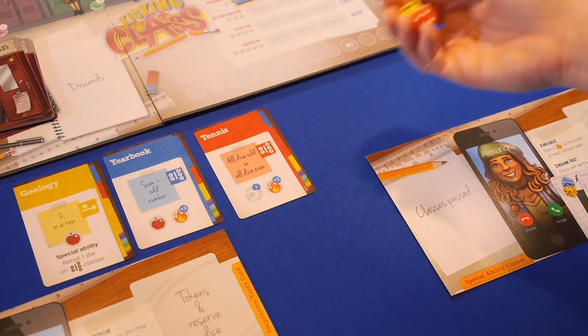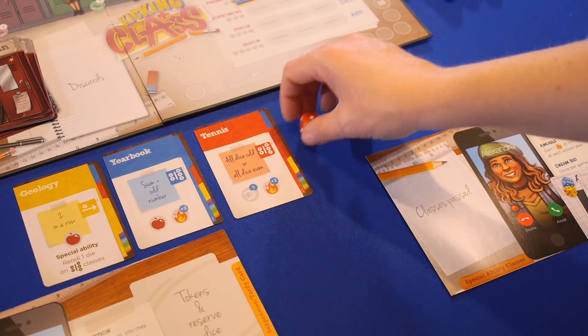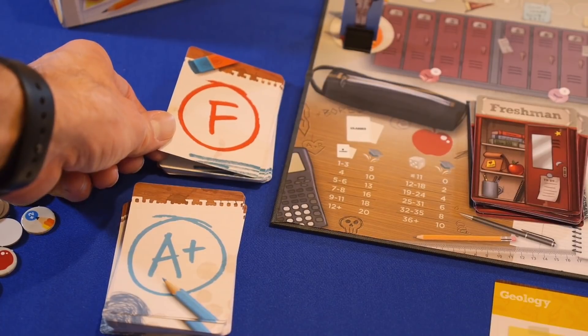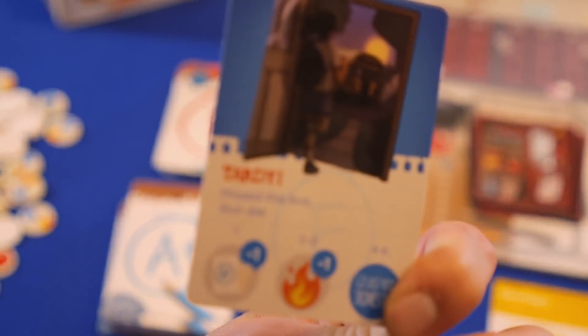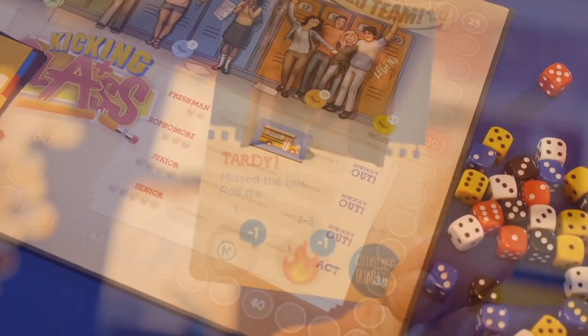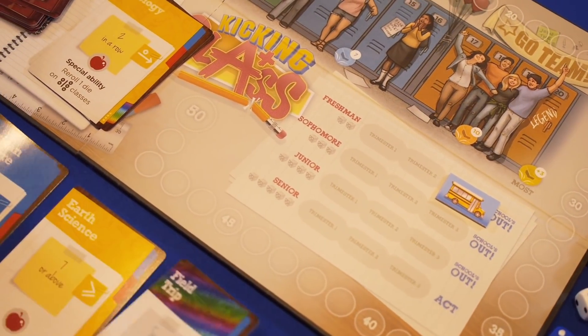If they are able to roll successfully, they pass the class and add it to their portfolio and gain any benefits that the course might offer. If they fail the class, they get an F, and they'll likely be taking summer school in order to try and make up for lost time. Each trimester, new courses come, and players repeat the process.